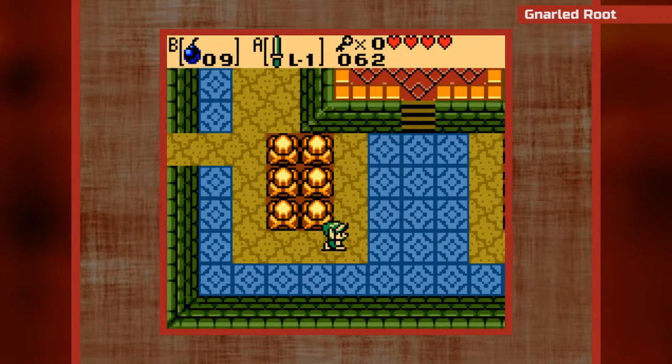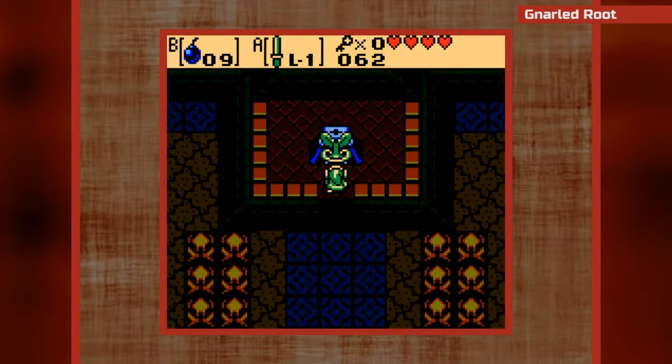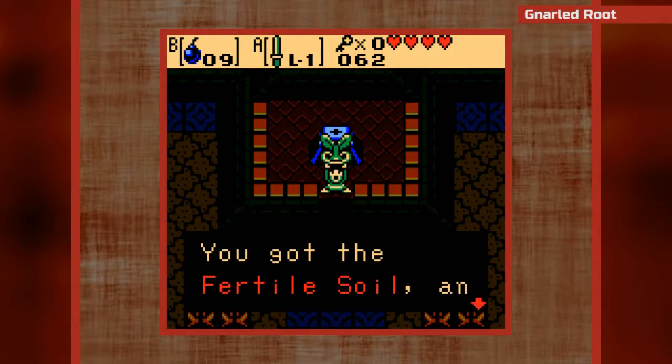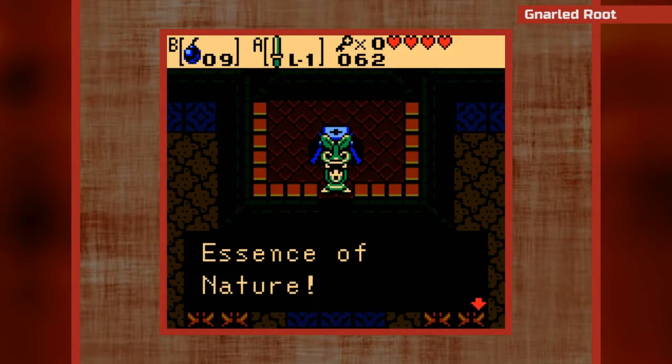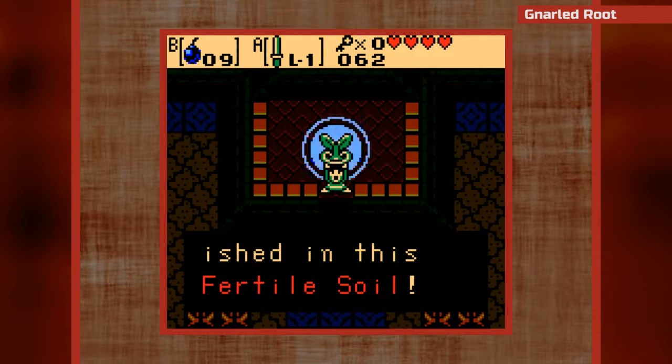Yeah! So this is the first essence. We got the Fertile Soil - an essence of nature. Seeds scattered across bountiful lands are nourished in this fertile soil.